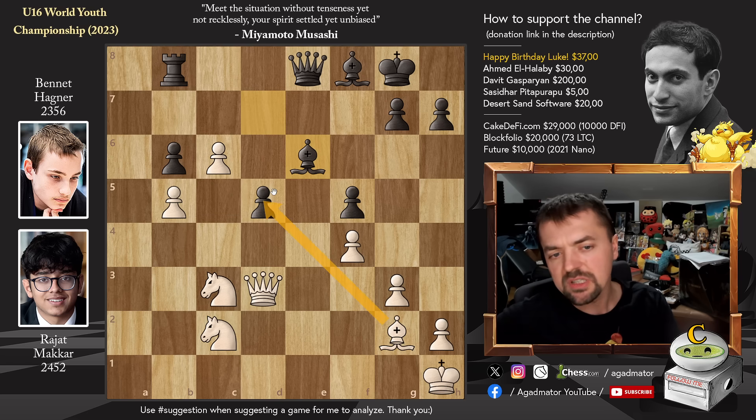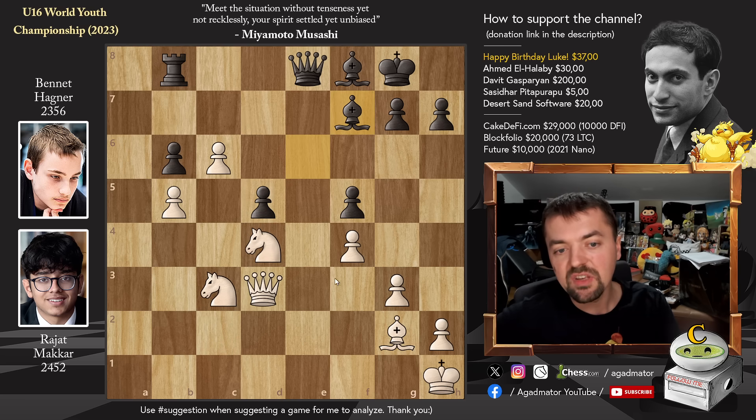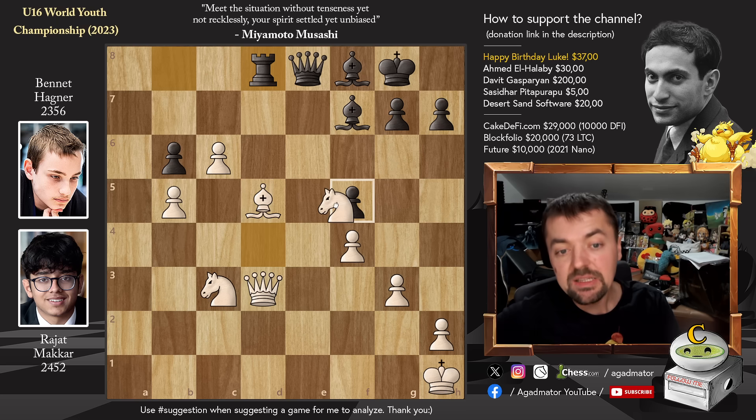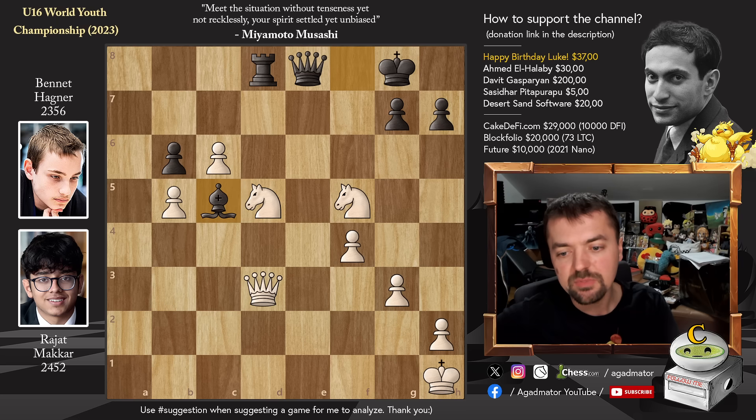You could also just capture on D5 right away, but he has a different idea. Knight to D4, Bishop to F7, and now we have Bishop captures on D5. Now you don't have to trade — you can play Rook to D8, as it was played in the game. Knight captures on F5, and now Bishop captures on D5 with check. Knight captures on D5, and now Bishop to C5 — and this is where the magic happens.